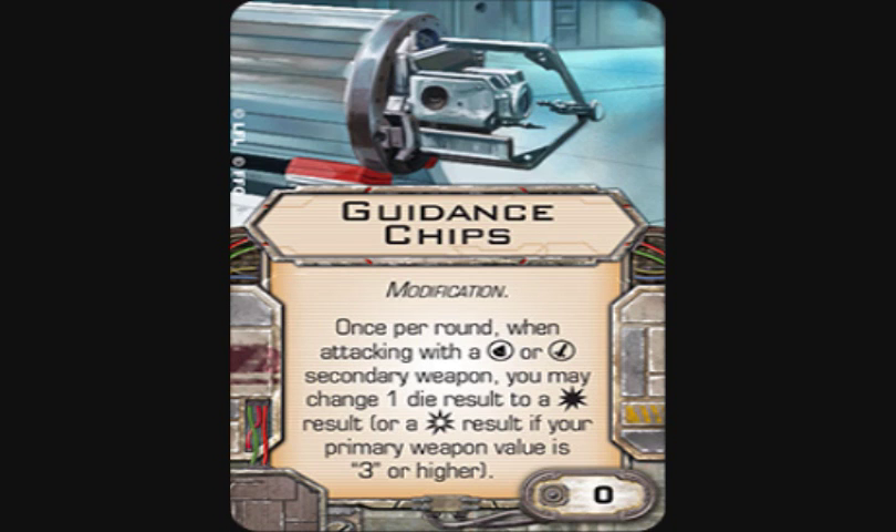I think Guidance Chip is very good and the zero cost shows they're really trying to make munitions work in this game. It's overshadowed by turrets and cannons, so we'll see how it pans out. But overall it's a good modification. I've played against someone who proxied it — when it goes off, it hurts. Even on a bad die roll you're always guaranteed at least a hit, and backed by a decent roll it really stings.